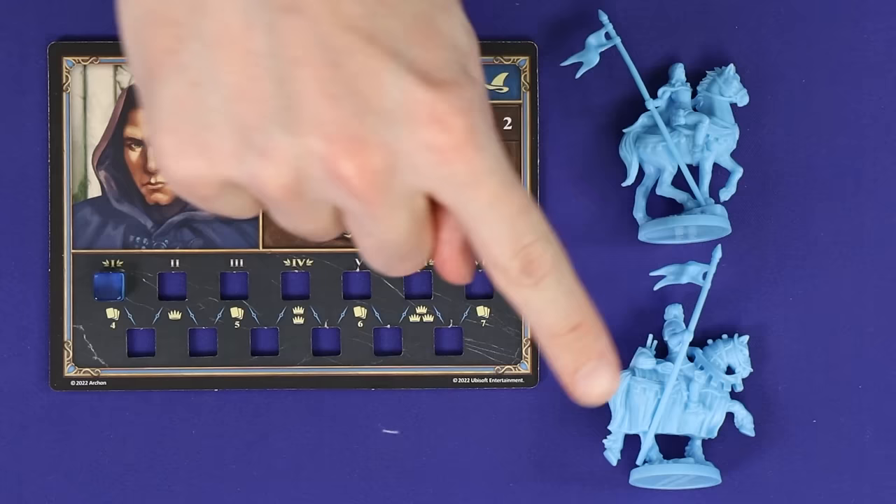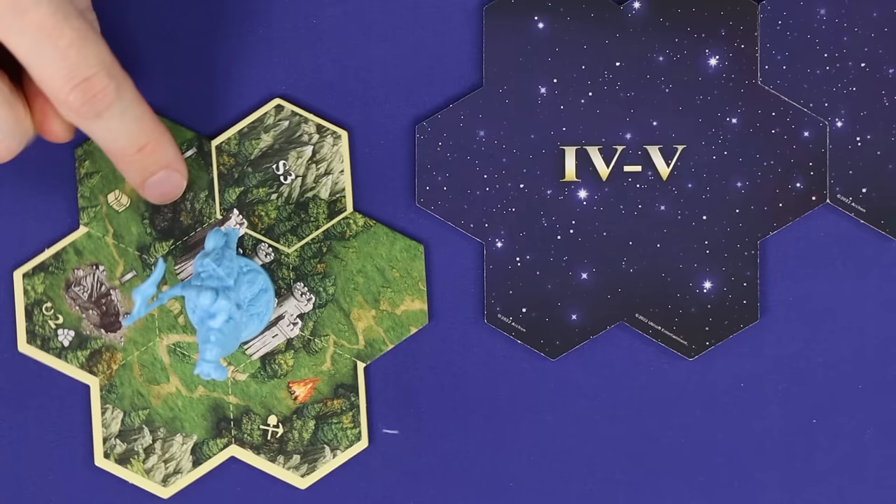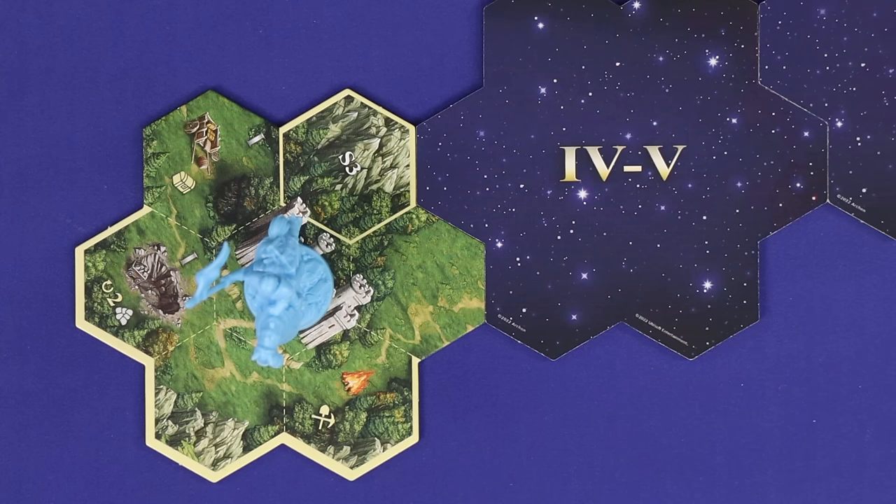Each player takes the mini depicting their chosen main hero, places it in the center field of their starting tile which represents their town, and may rotate this tile to any orientation of their choosing. Choose a first player and you're now ready to play.